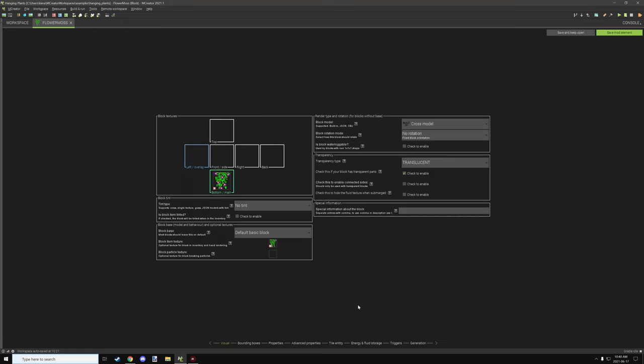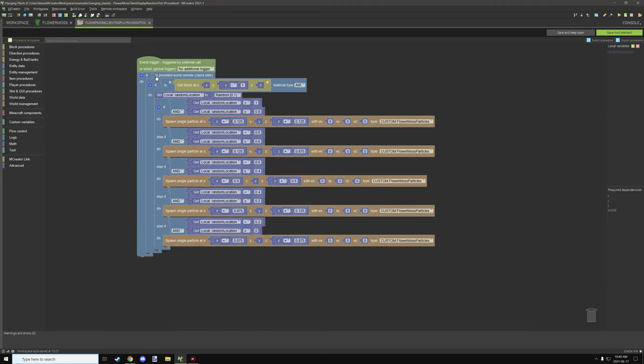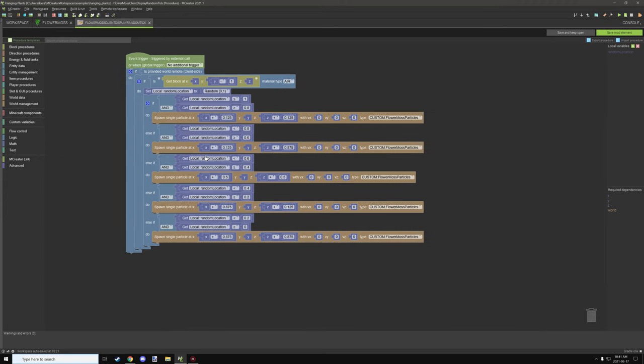To generate the particles, go back to the block, go to triggers, then client display. Particles are displayed on the client side, so this is where you set your particle condition. Because it's a random tick, it's a tick update — it generates based on that. Normally you'd have a NOT statement to run on server side, but here I'm only telling it to run on the client side. Then I test for the block below to be air.